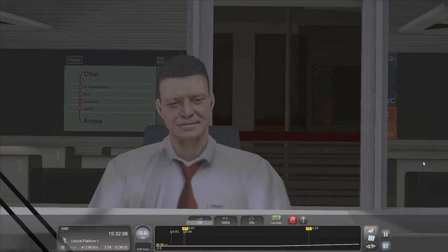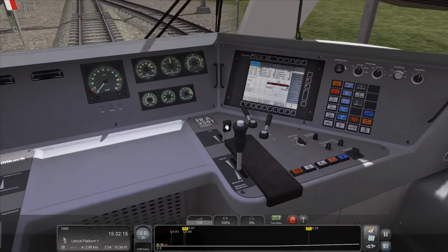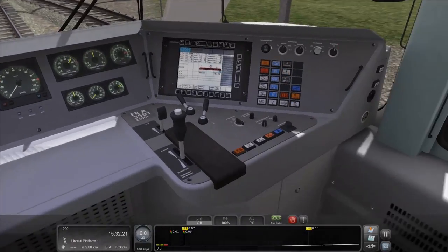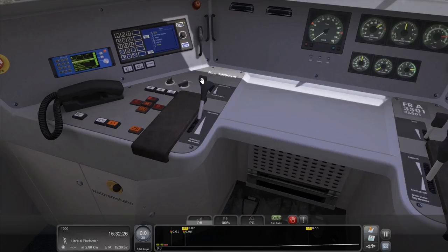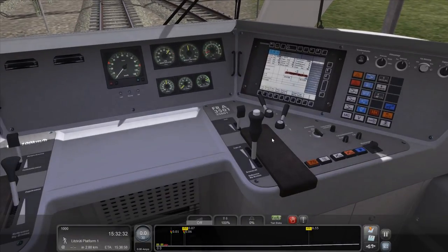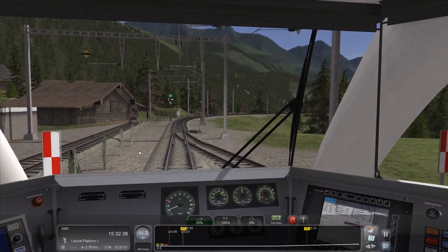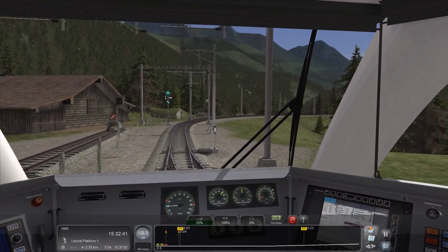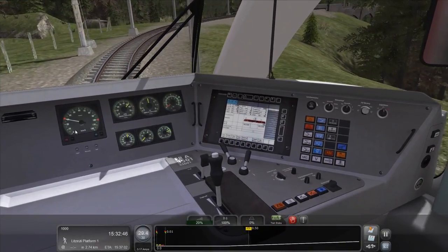I'm your captain today, and my goodness do I look pleased with myself. Before I forget all the controls entirely, we should probably get underway. The first thing I need to do is set my speed limiter to 30 kilometres an hour — breakneck pace. The reverse is already set, I believe. I need to take the brake off. Brakes are off. And then gently apply a little bit of juice. Because it's electric, it's got plenty of pickup, but the speed limiter will keep us exactly where we need to be.